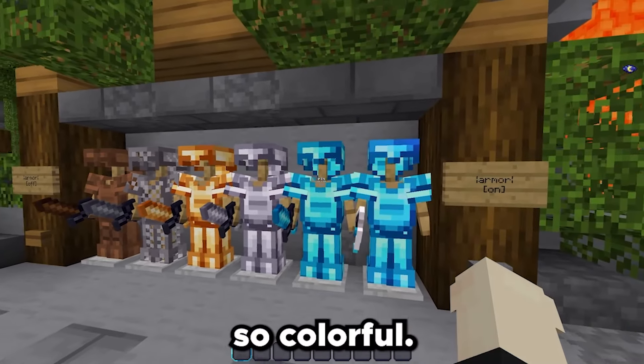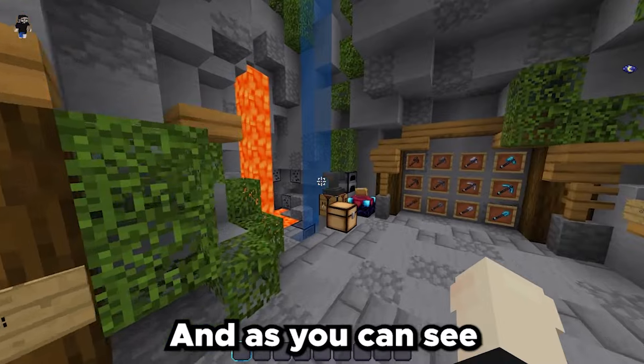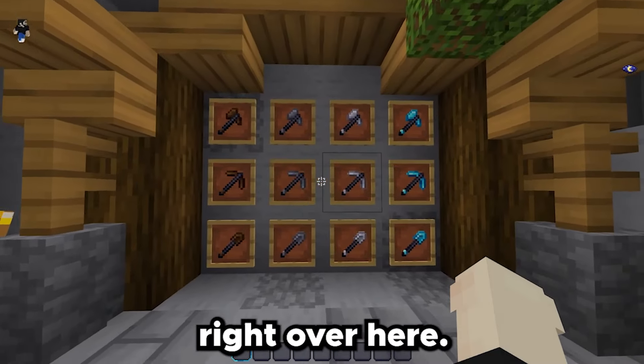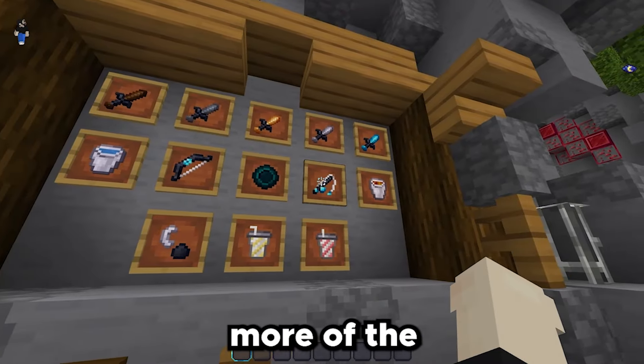On today's number four spot, guys, we got the Qubit 16x pack. This is a pretty good 16x pack. Let's go ahead and turn on the armor — look how nice that armor looks. I really like it because it's so colorful. The colors stick out and it looks pretty cool.